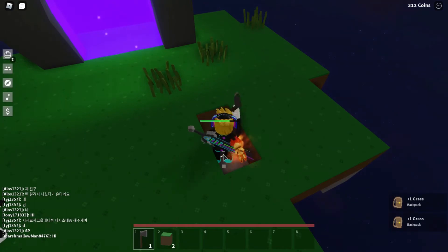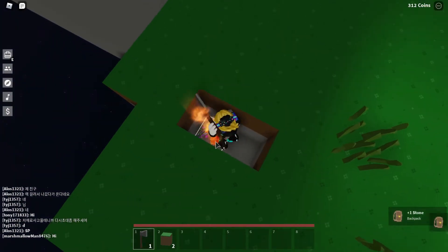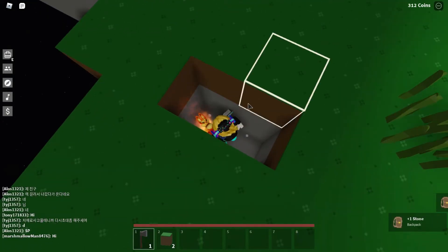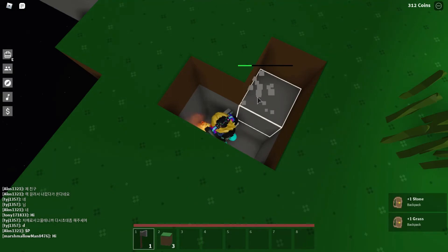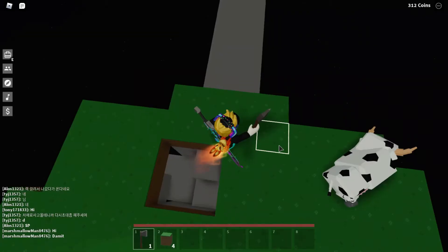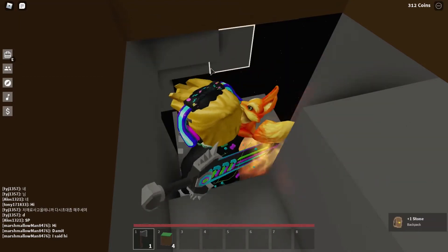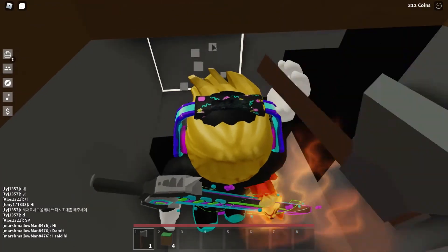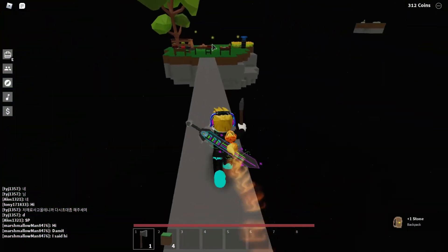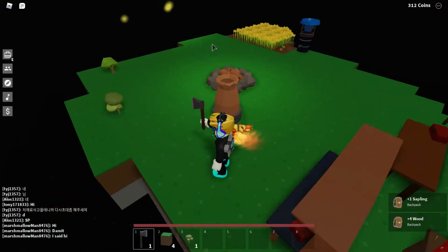I'm mining these things here. I think we have enough. Let me check — 17 stone, I need 20. I'll take one more just to be safe. I have enough now so I'll take this tree out and we're done — we have three wood pieces too.